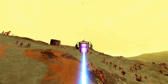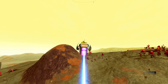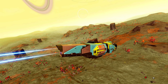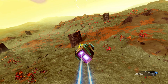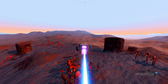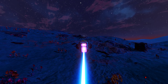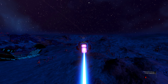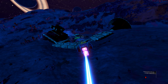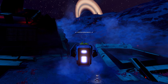Despite his best efforts, the ship was severely damaged and unlikely to make it out of the atmosphere. He would therefore need to continue his search — at least this time from the air. As night drew in, the Gak spotted a large crashed freighter with what looked like a working launch pad. This would suffice as a safe stopover until daybreak, when he could continue his search with the hope to finally leave this planet.